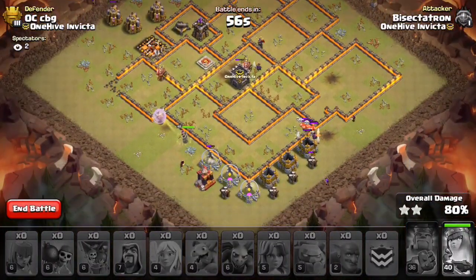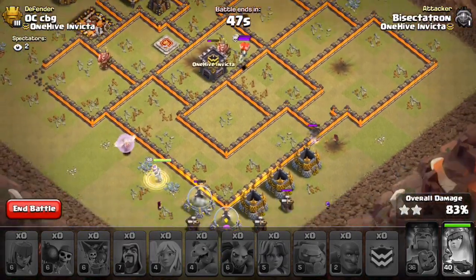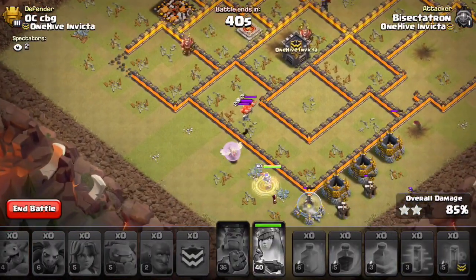Actually went ahead and deployed stuff on the other side of the base - this is kind of a weird video, just doing stuff on the fly a little bit. This wizard is not going to cooperate with those air traps. I don't think I'm going to get it just by virtue of time - those air traps are such a nuisance.